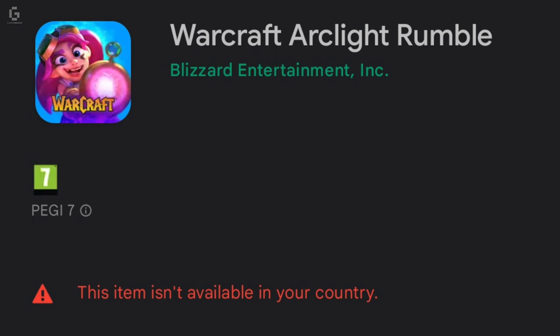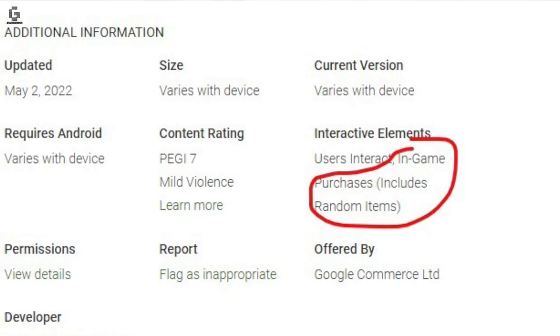Experiment and learn how different troops work — there's actually a bit of depth to them. As for the monetization, there's quite a bit of confusion when it comes to in-app purchases. Some of you may have heard that the game is not available to pre-register in Belgium due to in-game purchases containing random items. But throughout our experience playing the alpha build, we didn't encounter any gacha or loot boxes.